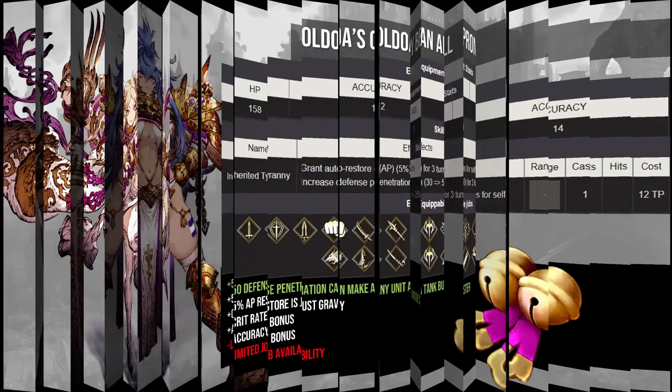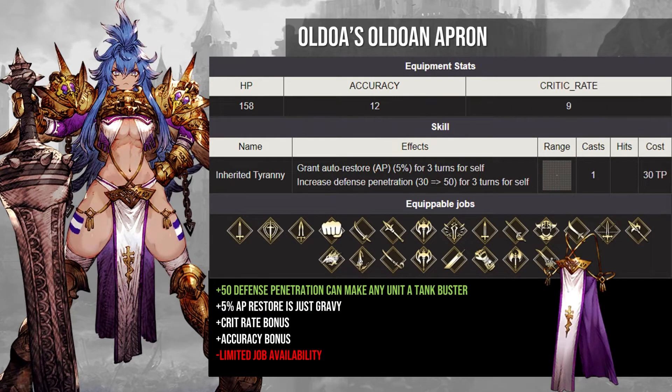Second, we're cooking up biscuits in the kitchen with Oldoa's Apron. Oldoa may not cut it on Top Chef or as a good unit for your account, but her TMR is another story. Make no mistake, the AP regeneration is not the primary ingredient in this recipe. The apron gives a massive 50 defense penetration, and in the era of War of the Visions where units can build up 60 or 80 defense pretty easily, Oldoa's Apron allows almost any unit to become a tank buster. Combine this 50 with the innate defense penetration that a lot of units already get, and you can completely ignore defense with a lot of your attacks.